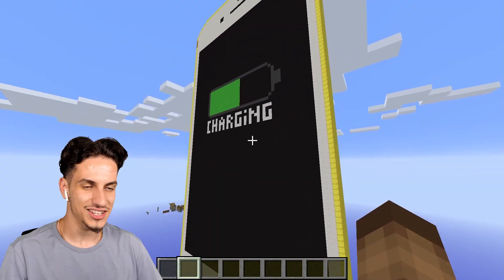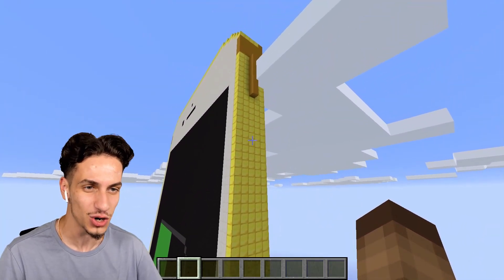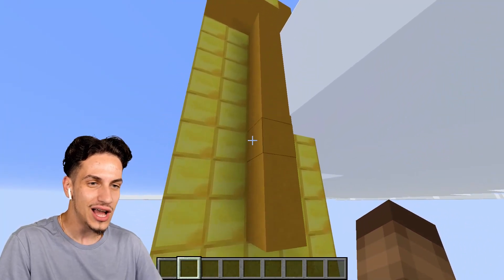There we go - that's more like it. You see, now it looks completely normal. So ladies and gentlemen, this is actually a working iPhone in Minecraft, and yes it is an older iPhone, which is no big deal at all. But what if we hit the power button? What happens?